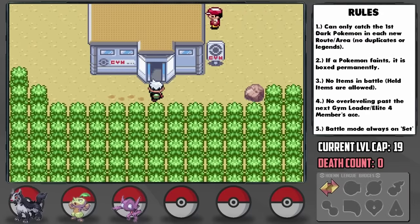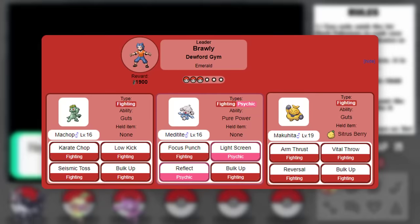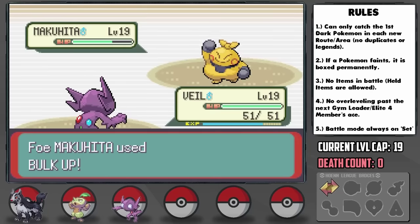The Dewford Gym is scary on the face of it, but look at Brawly's team — he only has Fighting moves and we have a part Ghost-type. Veil is able to absolutely slaughter everything on his team because they just can't touch him. Incredible. This might have very well saved the run and makes what would have been the hardest Gym Leader the easiest.